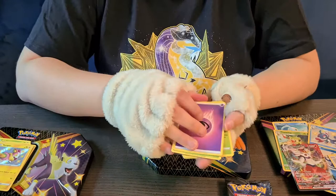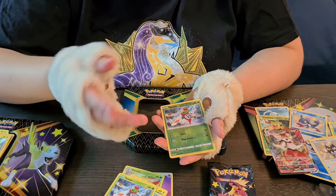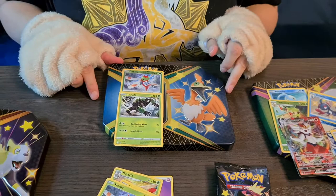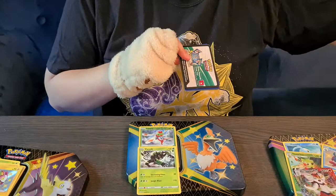We start off with Ghost Energy, Dartrix, Eldegoss, Gym Trainer, Grookey, Spinareak, Shinks, Horsea, Yanma — reverse hollow, I'll take that — and the Celebi. It may not be a hollow but it's still a card I like to keep. I didn't actually have this one. Can't say it's as great a start as the other tin, but I'll take it.